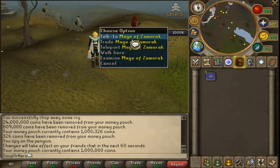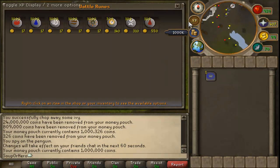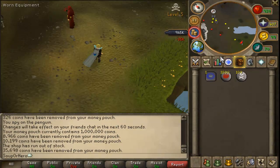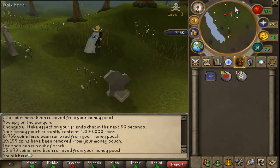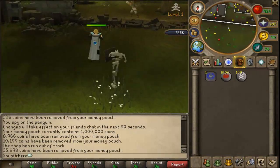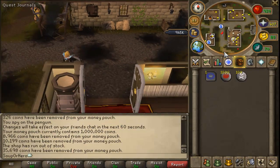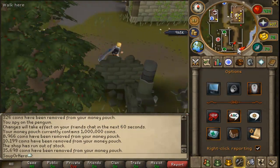Basically, I'm starting off with 1 million coins. We're going to be buying runes from different NPCs around RuneScape. You're going to buy the fire runes and the death runes from the Mage of Zamorak. You have to do the Abyss miniquest to buy from him — it's really easy to do, so just get that done first.